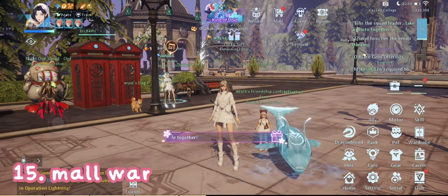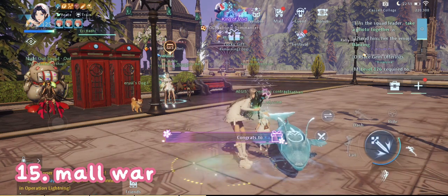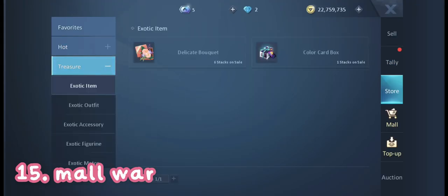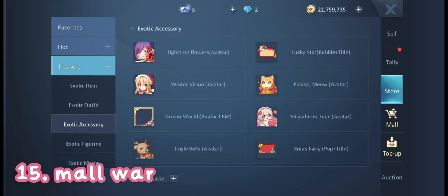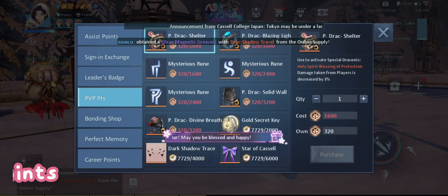The next one is not entirely free since you need to use diamonds, but you don't need to spend coupons or real money, so it's still free in that sense. Go to Cap Mall > Store > Treasure > Exotic Accessory. You can purchase some avatars there if players from your server are selling them.